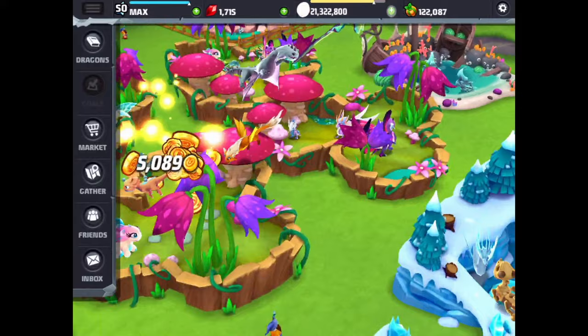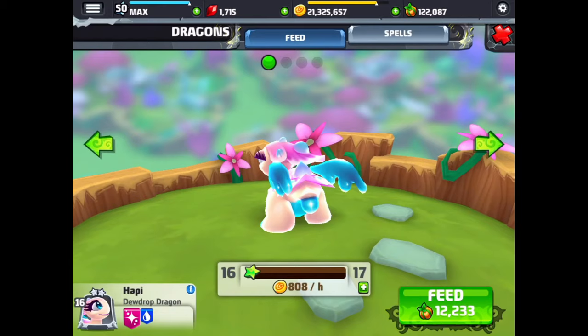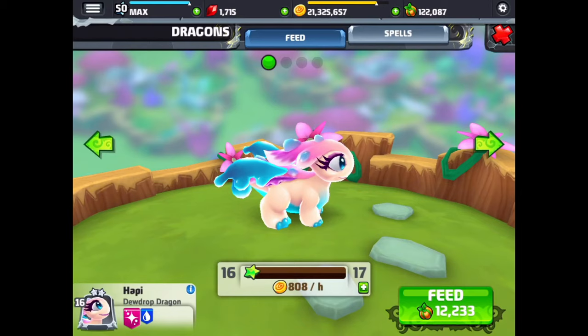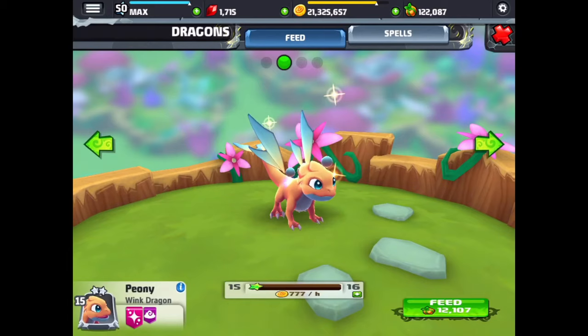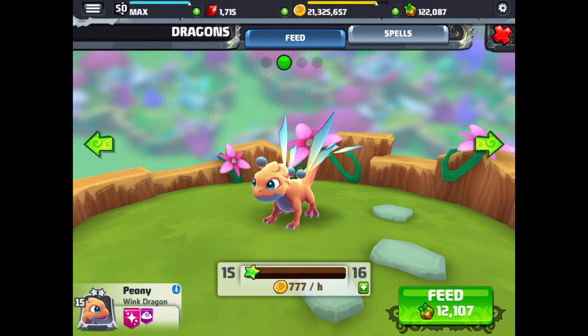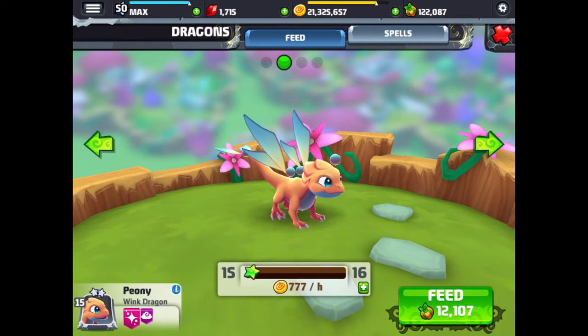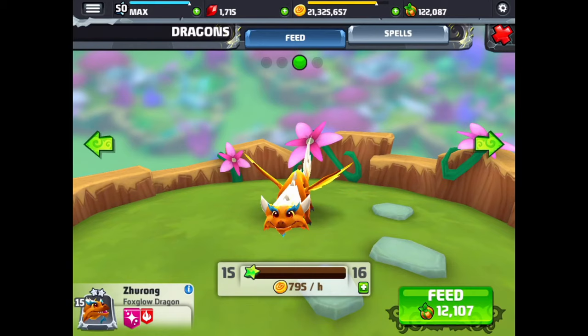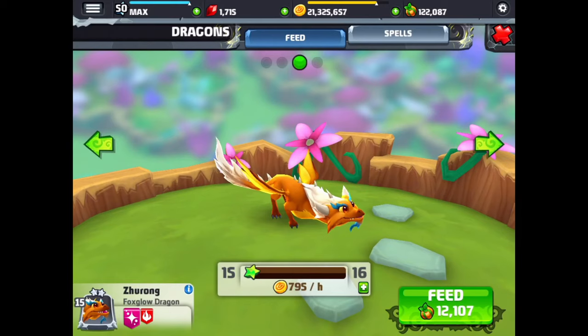We'll go to another fairy habitat. And this is the dew drop — you can see the big drop of dew off the end of his tail, and sort of dew drop looking wings that look like they're all watery, with a couple of drops on the head. And this is the wink dragon — I don't know if this wink dragon actually winks or not. And the fox glow dragon — with a big long tail, and it looks like he's ready to pounce because he's always in this crouch position.